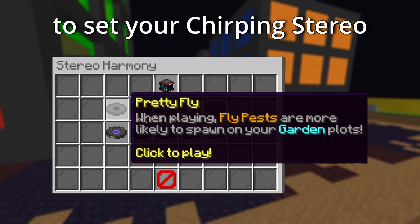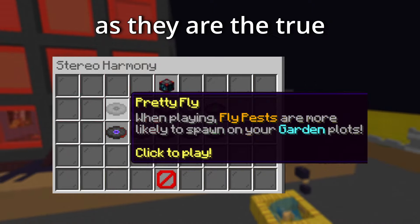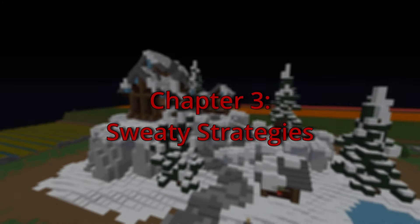You will then want to set your chirping stereo to the pretty pest rhino, in order to make flies the most likely to spawn, as they are the true money makers of this method.